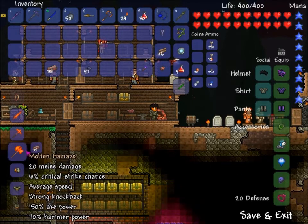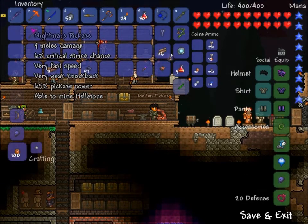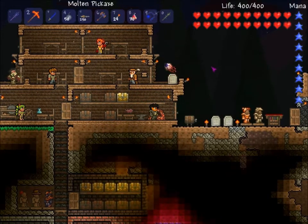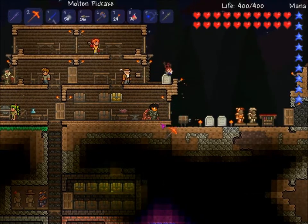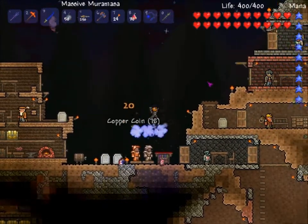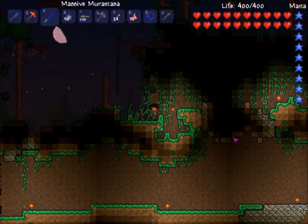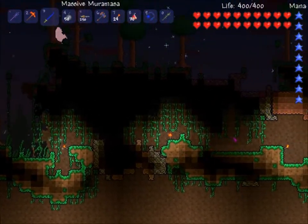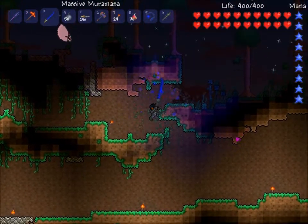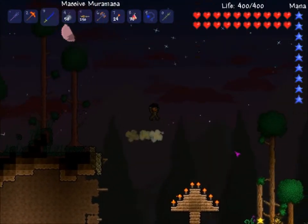And a hammer that will literally ruin any tree's day. I thought there was a tremendously slow pickaxe — I don't remember which one it is. Anyway, I need to go to the corruption and pick up some of those deathweed seeds. One thing they never did is that during the blood moon, the light isn't red — it's just the same moony color. At least, I don't see any red changes. It might just be me.